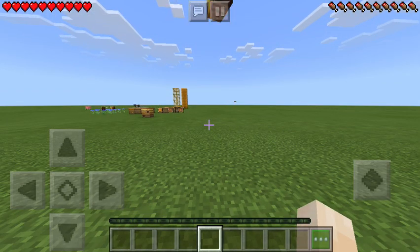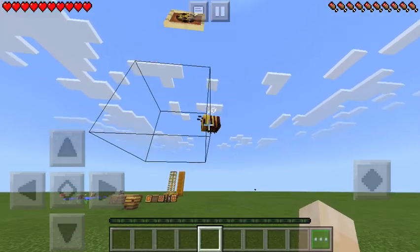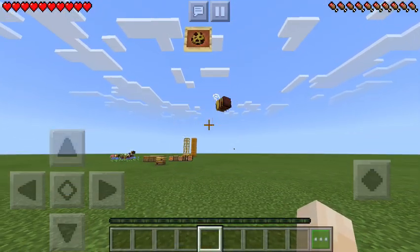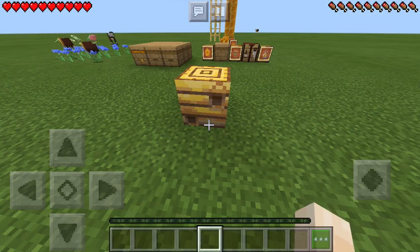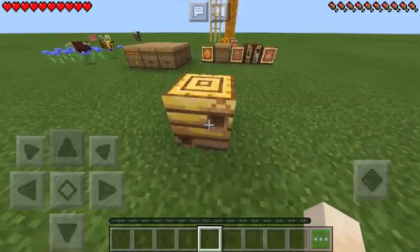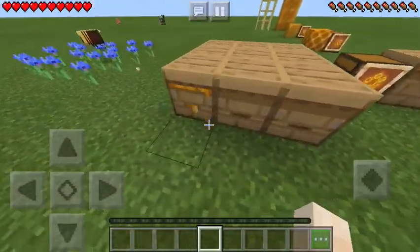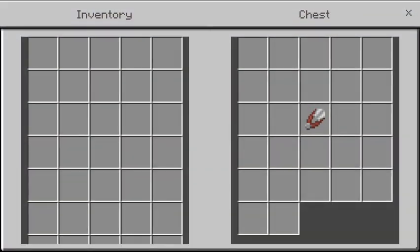This is what the bee looks like in its mob form — just yellow and black. Over here is what the bee nest looks like, and then this is what the beehive looks like. I might have them mixed up, but those are the two structures.